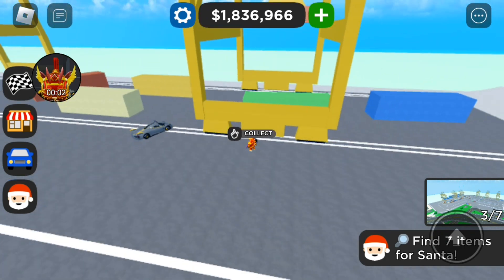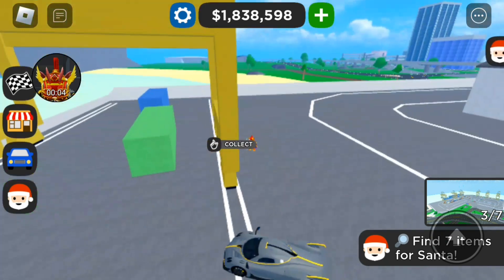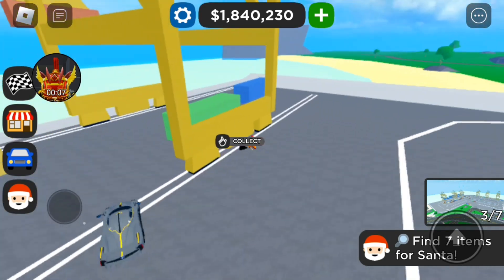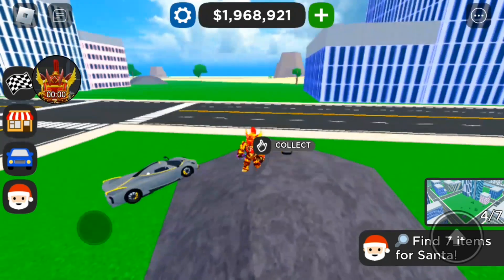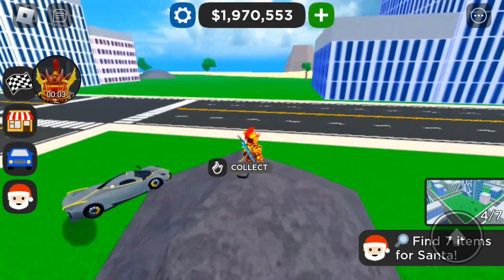Here's the next item — this is the end crane at the dock. There's Santa's workshop and I believe the car factory is up there. Collect that and onto the next one.